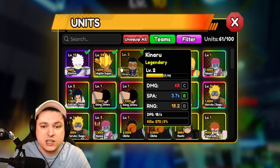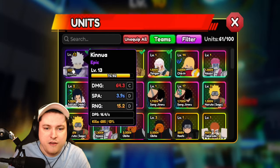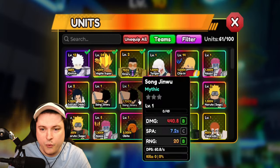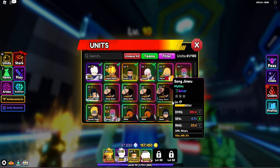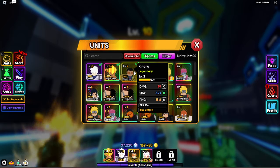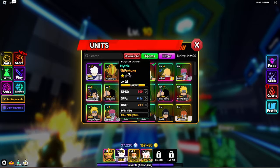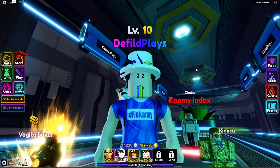For early units, you need to go ahead and grab Killa, for example. You can grab Kinaru. Vegeta is very good — of course he's a mythic, but if you have him, these three work very well. For your fourth unit slot, something with a lot of hits is fine, but it doesn't really matter too much. Mainly Killa and Kinaru are going to be very good for the early stage — just slap something else on top that does a bit of damage.